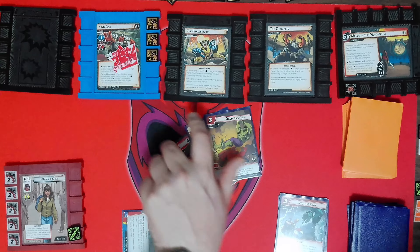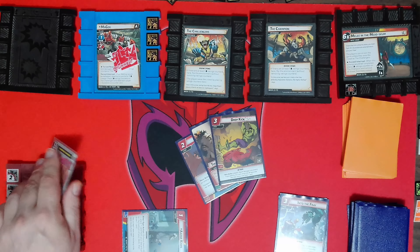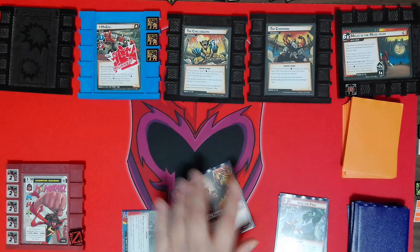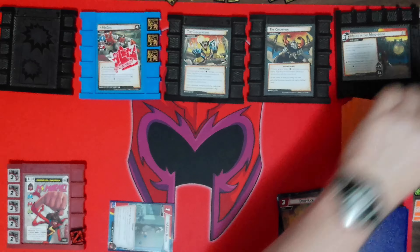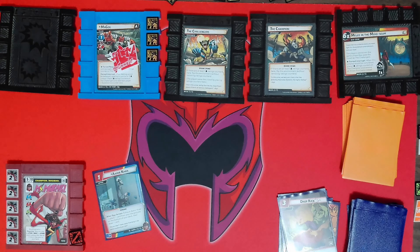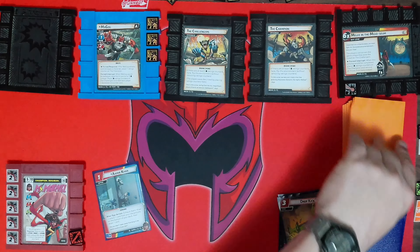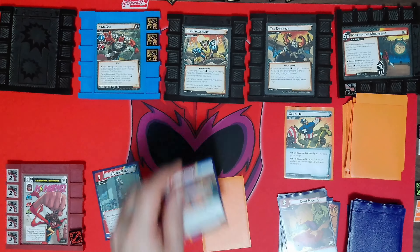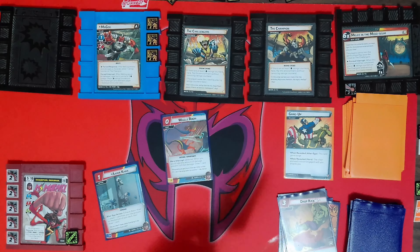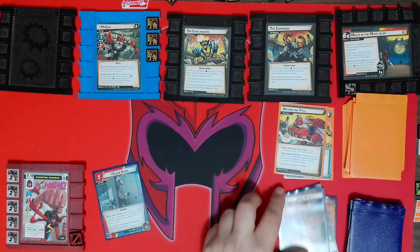I forgot to flip up — exhaust to put Dropkick back in my hand. I'll work for one. We have two threat, he is stunned, and my encounter card is Gang Up. So I cannot avoid the encounters — I avoided one of them. He's attacking me for two. I'll use Wiggle Room, so I take nothing. I'll exhaust to put Wiggle Room back in my hand.